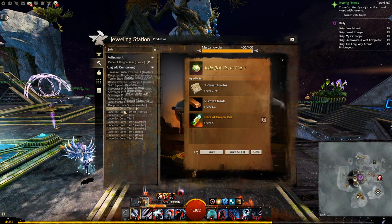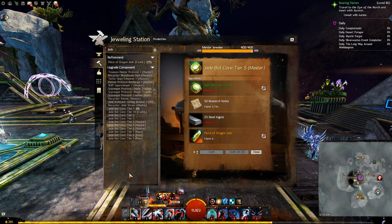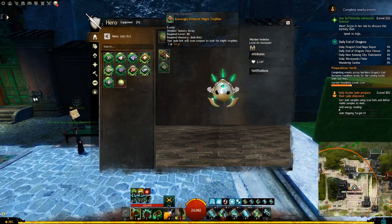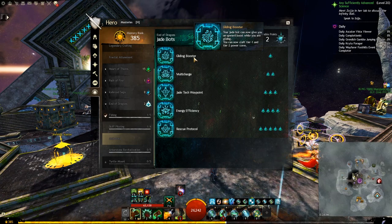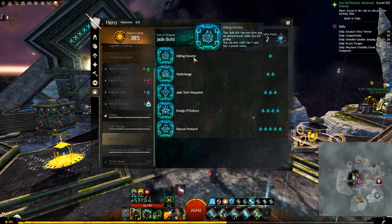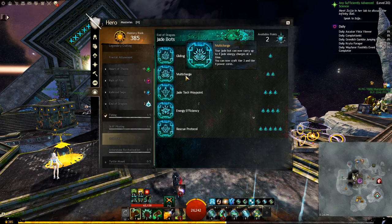I will now show you all the recipes quickly one by one — here are the Jade Core recipes, and here are the modules. All of the modules we just covered will work on all maps, not just the End of Dragons maps. Now that we understand everything about bots, I can talk about the masteries in detail. The Gliding Booster mastery will enable you to craft tier 1 and tier 2 cores, and this is what gives you the ability to let your bot help you when gliding using that skill we saw earlier. Multi-charge will allow you to carry a total of 4 charges instead of the 2 by default, and you can now craft tier 3 and tier 4 cores.